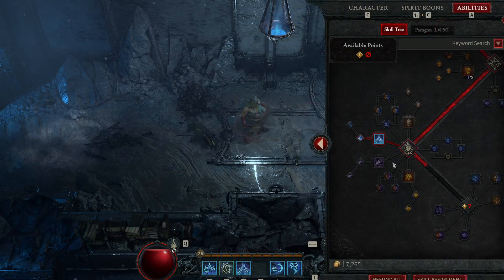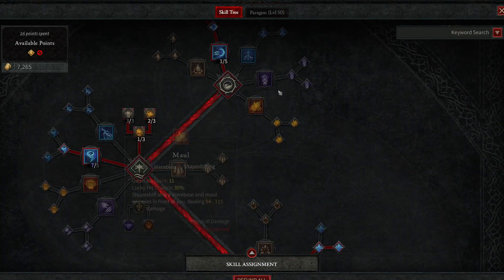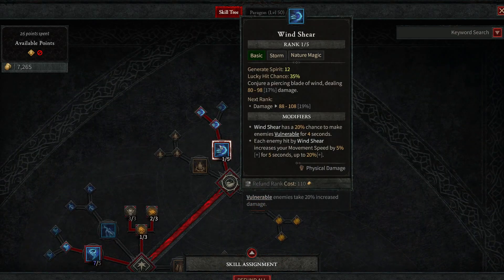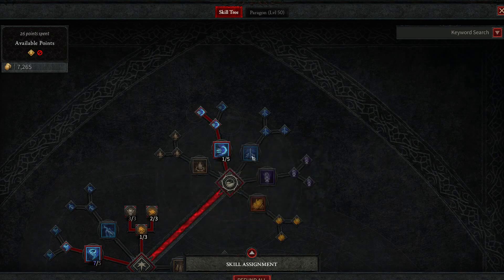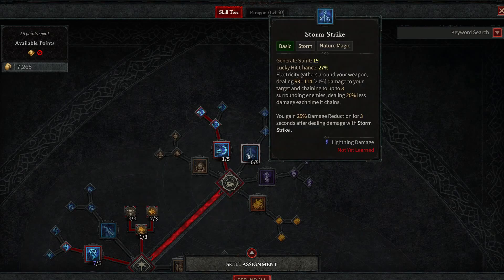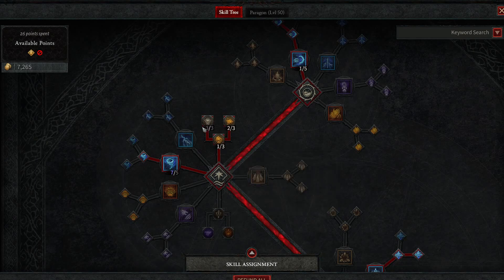If we take a closer look at the skill tree, I have a basic skill — Wind Shear — because with this particular build I don't have any protective mechanisms. No shield, no way to fortify. So I'm relying on movement speed so I can kite. However, if you prefer to fight melee, you can use Storm Strike instead. I also make sure my basic skills generate more spirit, and my core skill, Tornado, is dealing more damage.